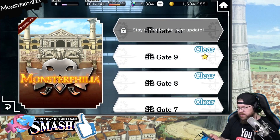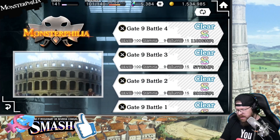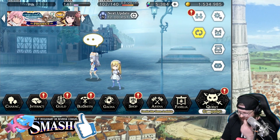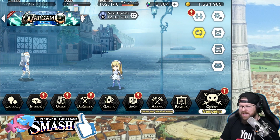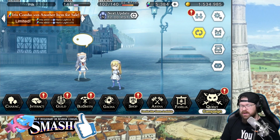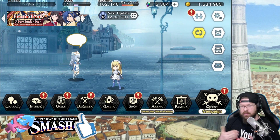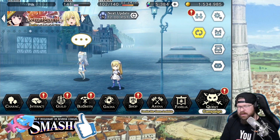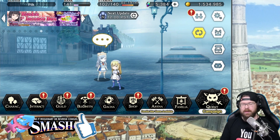Monsterphilia is another fun one. I've actually S-cleared all of Gate 9, and the final stage there has 200 Iris. If you haven't beaten it and you've got a decent team, it should be laughable these days with new units. Your arena screen is a great place to get some Iris. Monsterphilia really needs their new level fast, because the current events honestly aren't that hard anymore — power creep is what it is. We'll do a whole video on that.